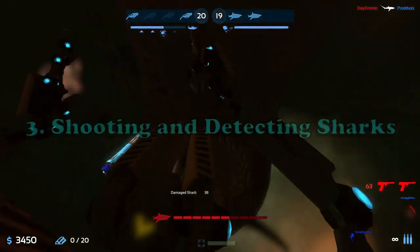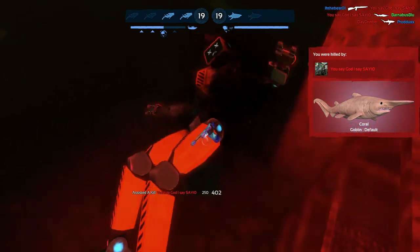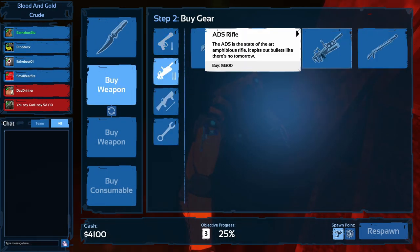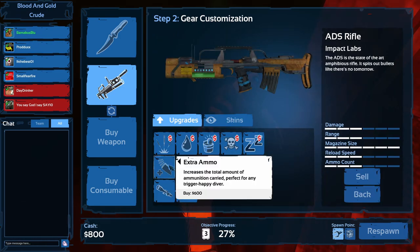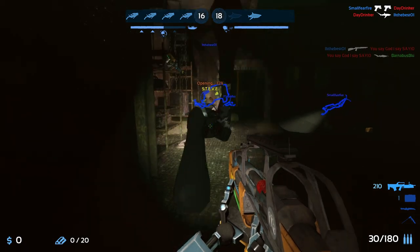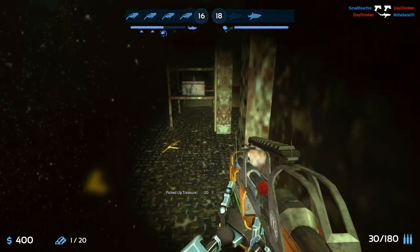Now onto shooting and detecting sharks. The first lesson is to always shoot a shark that grabs a teammate — if you don't, it's just going to grab another and then another diver. It is a team effort to take down sharks. Don't get your sole focus on gold even though it is very important. When a shark grabs one of the divers it will be highlighted in red, making it very easy to see.